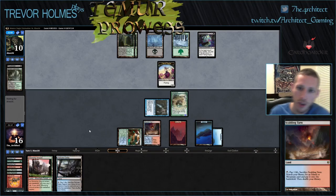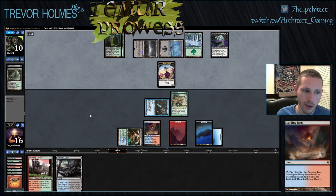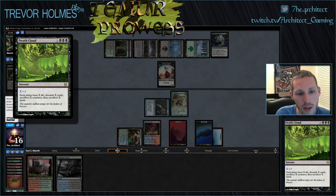I imagine he just plays Courser here unless he's on the Liliana plan. Liliana doesn't seem great when we can just sacrifice the Snapcaster to it and then he just has to keep chomping every turn. If he has a removal spell plus Liliana that'd be really bad for us. Straight up Black-Green with Bitterblossom and Courser — I think we're pretty solid against this deck because a lot of his answers are clunky. He's got Abrupt Decays and Death Cloud.